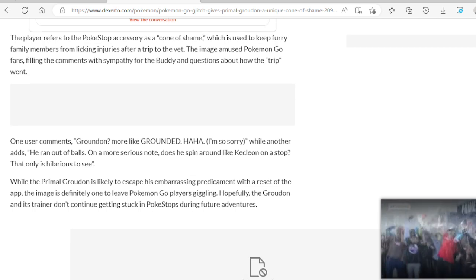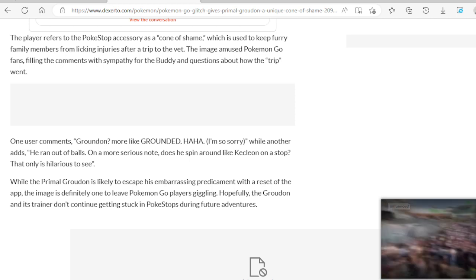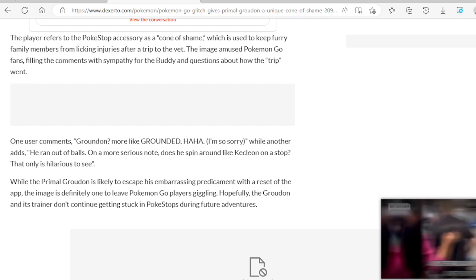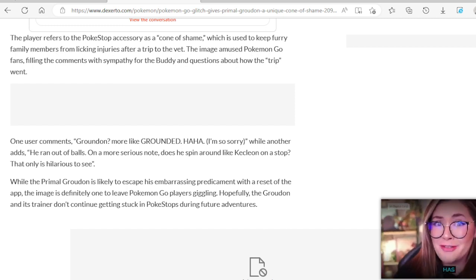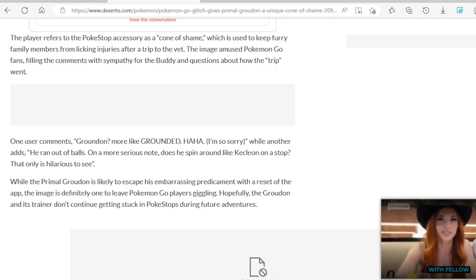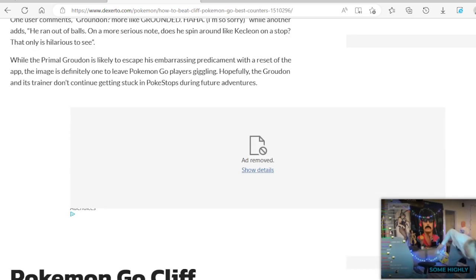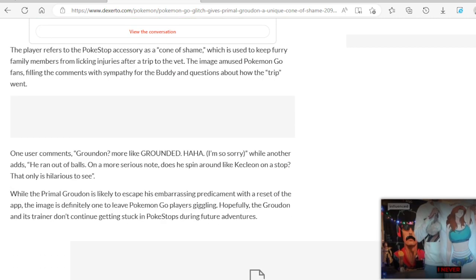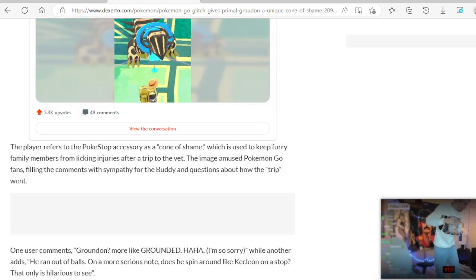While the Primal Groudon is likely to escape his embarrassing predicament with a reset of the app, the image is definitely one to leave Pokemon Go players giggling. Hopefully, the Groudon and his trainer don't continue getting stuck in Pokestops in the future. If you have a glitch, share it on social media — we'll laugh at it, make fun of it, and enjoy it.